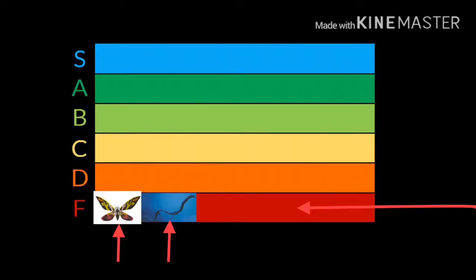The first tier is F tier. No Kaiju is in middle or low F tier — the ones in this video are all high F tier. This is because they could have either made a better change to their design when progressing, or they're just absolute jank.